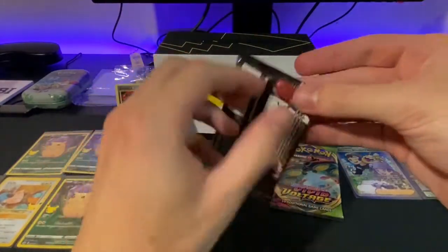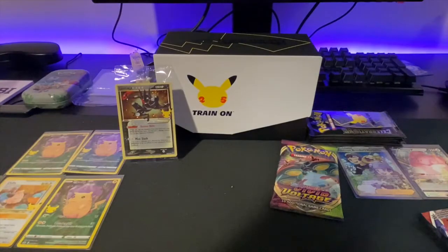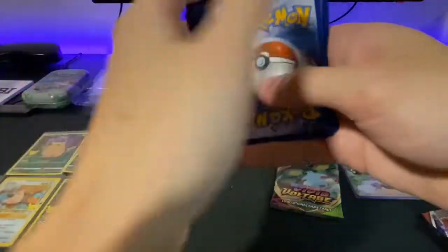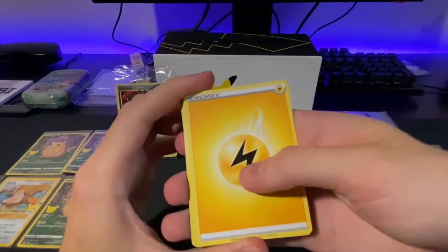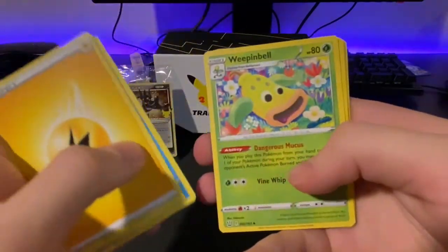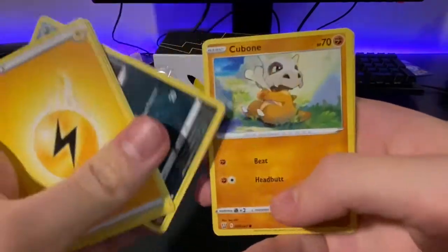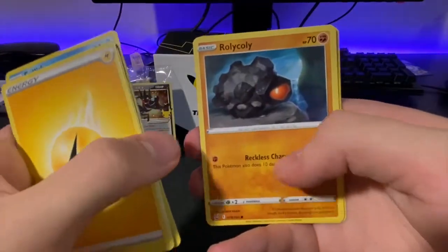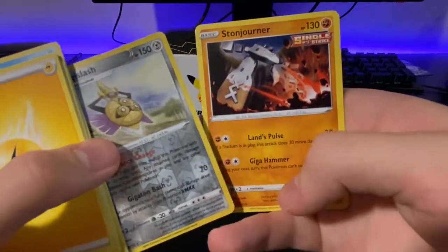Moving on to Battle Styles. Electric. We finally got one. Electric, Honchkrow, Seedra, Weepinbell, Zubat, Cubone, Frillish, Blipbug, Rolycoly. Reverse Aegislash into the Stonjourner.